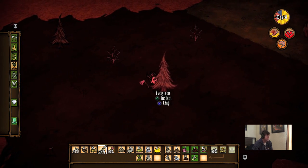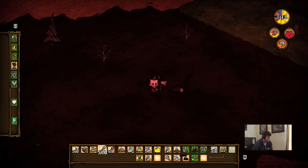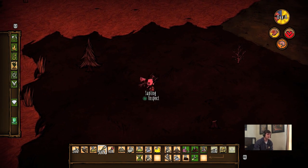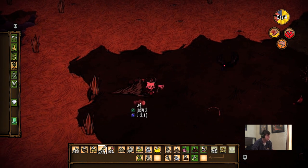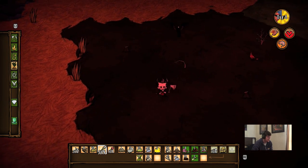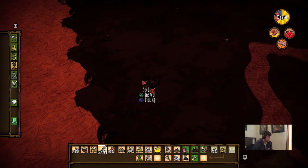I want to make more farms, I want to make drying racks, and I want to make a crock pot. We can cook simple ingredients in the crock pot into prepared foods, which gives us a boost. Home-cooked meals give you a boost on all three things: sanity, health, and hunger. And that's pretty helpful.